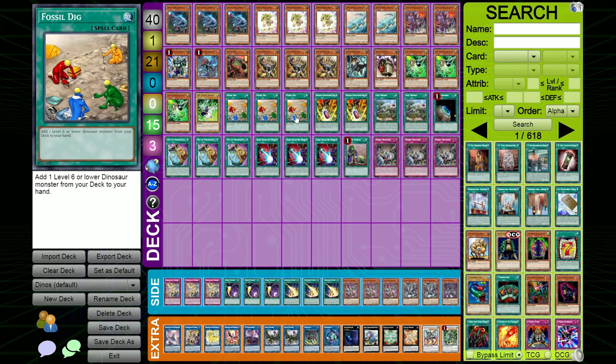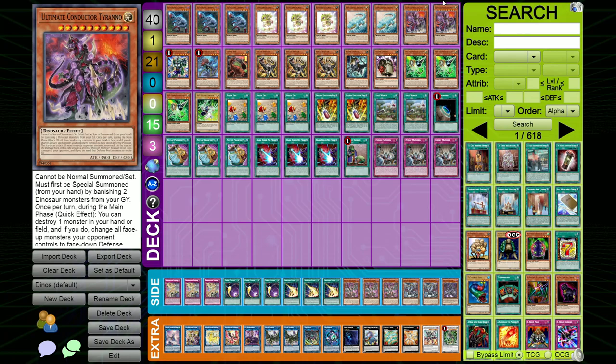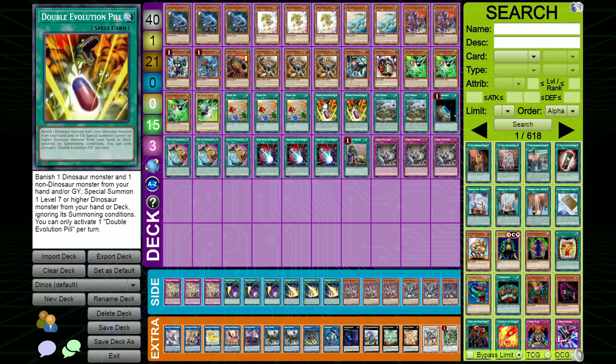For spells, we have triple Fossil Dig because it searches any Dino in your deck except Tyranno and Pancreatops, so it grabs whatever you need to combo off. Double Evolution Pill because you can search it off Archosaurs — it special summons Tyranno, which is the boss monster with an insane Book of Moon effect for all your opponent's field. Playing it at 2 is the right ratio: it's searchable so you don't want to see it in hand often, but having only one is awkward because going into your second turn you might need a second copy and won't have it.